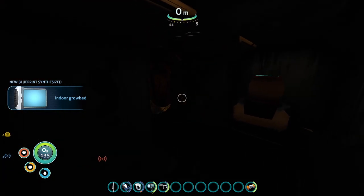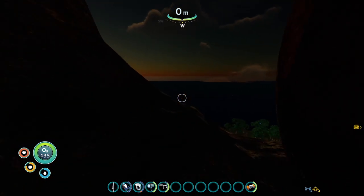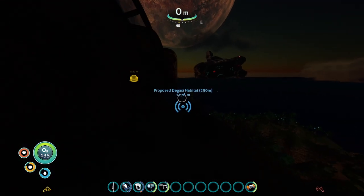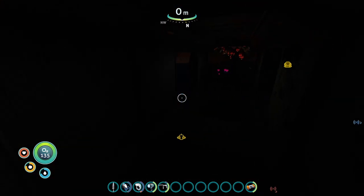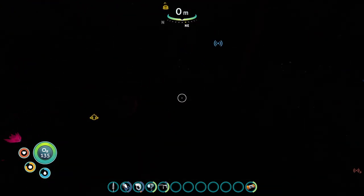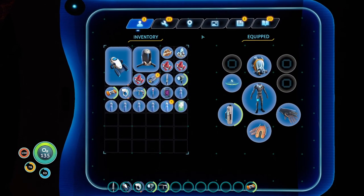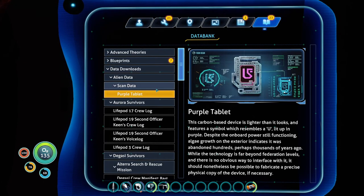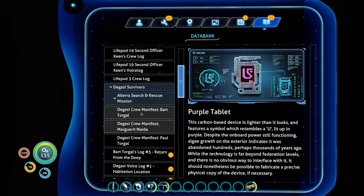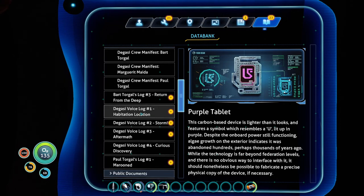New blueprint acquired. For the night, I'm going to camp out here and keep a lookout for lights down on the island — come to the observatory for that. If we see any lights, then I'll go to it. But for the meantime, you can check out what happened here. Let's listen to these Degasi logs — one, two, three, four.